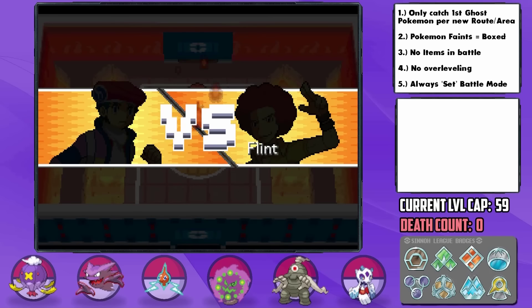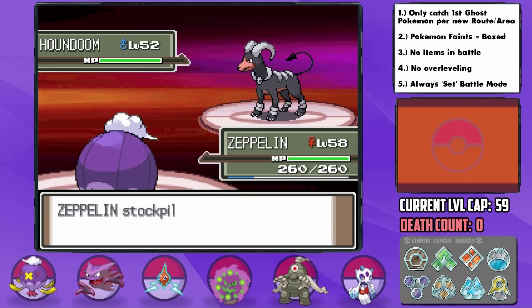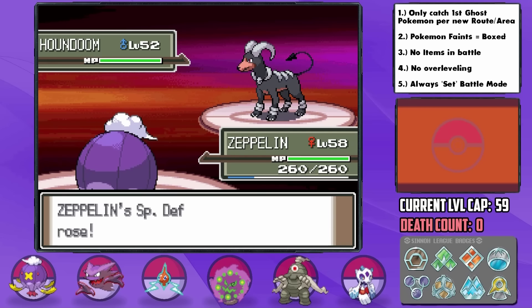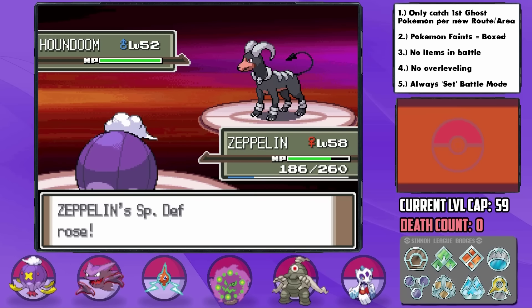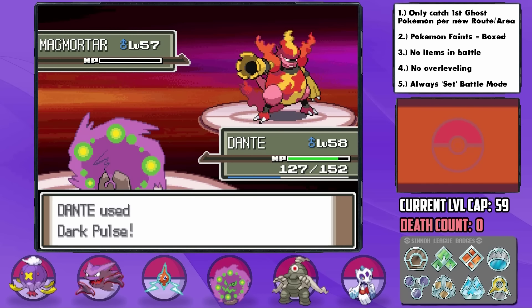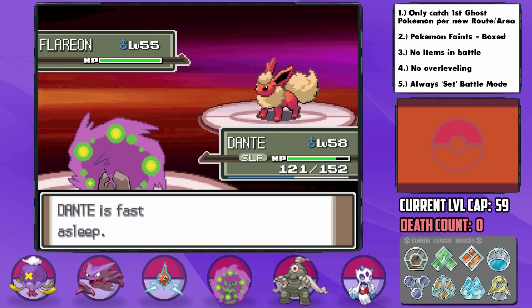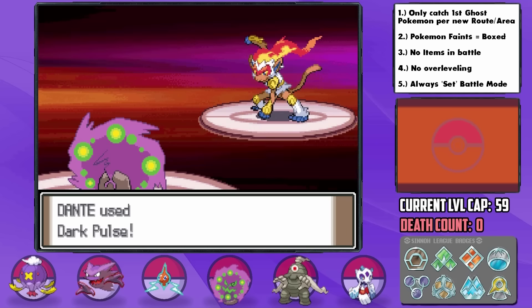Up next is the Fire Trainer Flint. He leads off with a Houndoom which is again terrifying for us just like Cyrus, but we can perform a similar strategy getting off 3 Stockpiles, but this one got Sunny Day up in the meantime which is scary considering his entire team is Fire type. For this reason, I decided to try and stall it out by using 2-turn Fly a couple of times on Houndoom instead of Baton Passing, especially since our Citrus Berry activating gave us the Unburdened Speed Boost which can't be Baton Passed anyway for some reason. We're able to take the Houndoom out with just under half remaining. He then sends out his Magmortar which has Thunderbolt so I Baton Pass into Dante. After a Nasty Plot and the crazy defense boost, Dante is able to take care of the entire rest of his team, including using Rest with the Chesto Berry to stall out his Flareon's Overheat since it lowers its Special Attack every time it uses it, and his Rapidash and Infernape were no match for max-power Dark Pulse. Amazing.